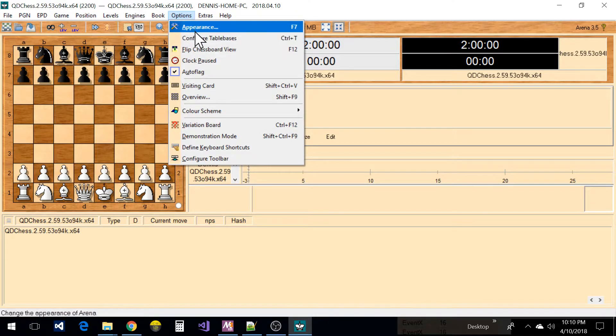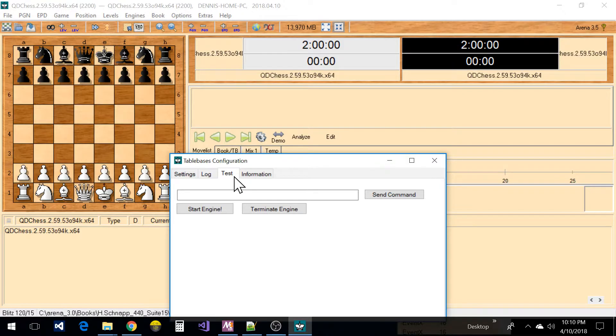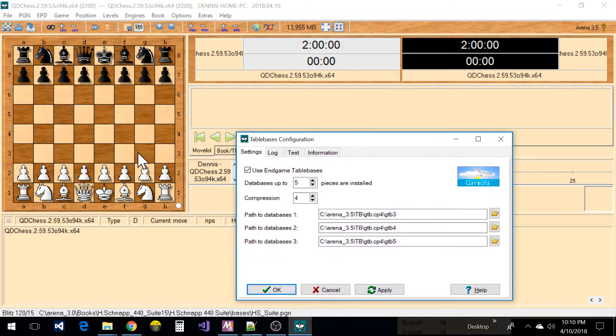Under Options > Configure Tablebases, this is something you want to do — you want to download the Syzygy tablebase (I'm not sure exactly how it's pronounced) so that Arena can use it to adjudicate the games. If your engine supports these, they can use the tablebases too. This is where I have them located — that's where you set that up.